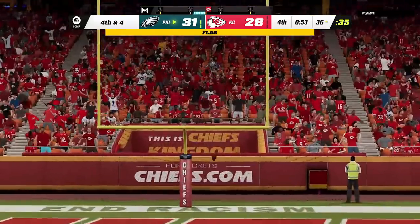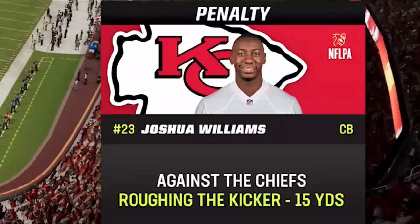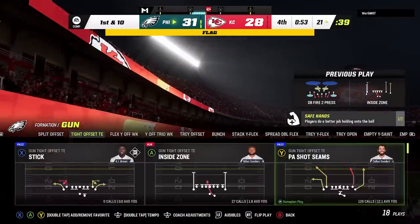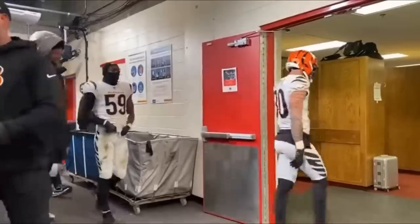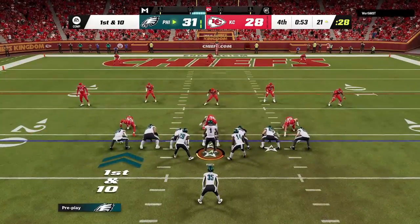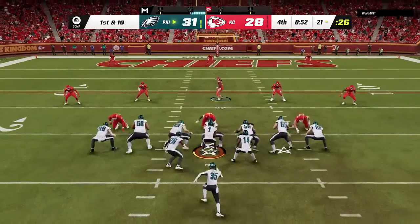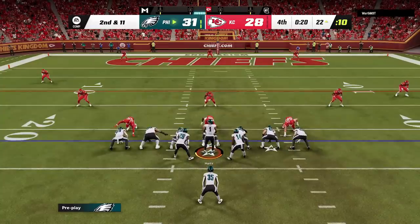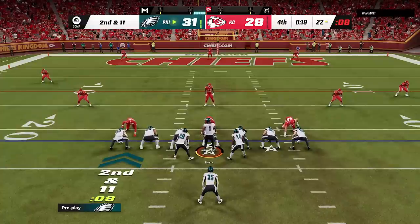Right as the kick is traveling through the uprights, a penalty pops up — apparently he ran into my kicker off screen — and that's the ball game as roughing the kicker comes back to haunt the Chiefs. My opponent did put up 28 points, but 14 came off turnovers and the last one came off prevent, so in reality he really didn't do much after the first drive once I started making adjustments. Try this defense out and let me know how it works in the comments.